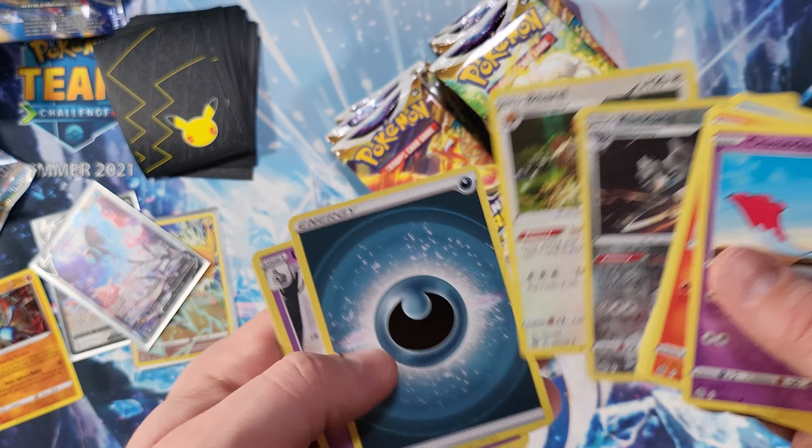Next up — four packs to go, we're almost to the end, and I still haven't gotten my Arceus alternate art. Could this be the pack? Trapinch and a Druddigon.